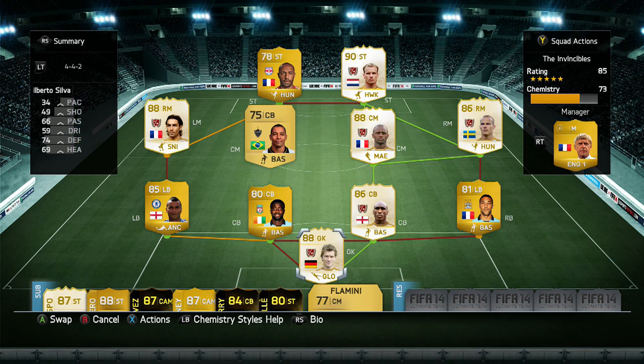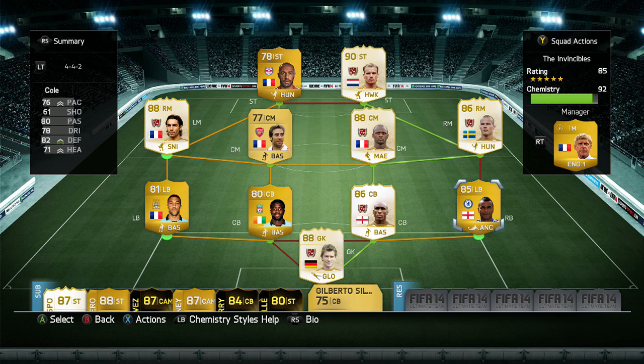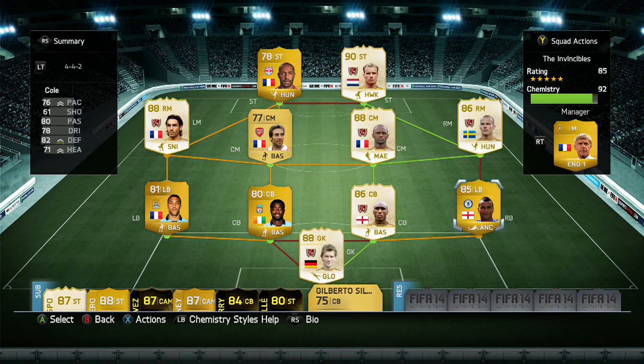If you swap Silva out with Flamini and also swap Klichy and Cole around, it hits 92 chemistry, which is probably the closest you're going to get it to. I think individual player chemistry will go up once you've played 10 games.